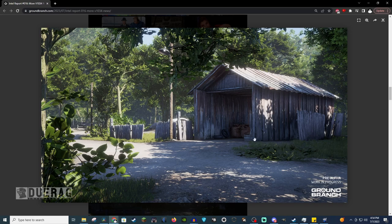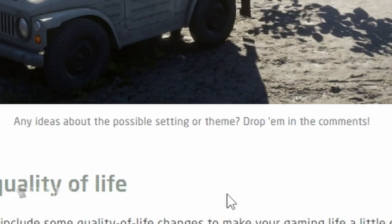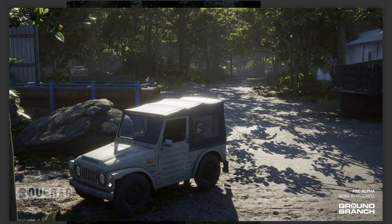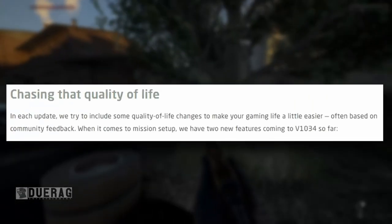This game is looking gorgeous. This kind of looks like a house that's already been featured in that big foresty map — Depot, I think it's called. Another picture here — I'm not sure, but it might be a Russian version of a jeep. Very foresty map, smaller apparently, lots of pipes, a big truck on the right. They're asking for ideas about the possible setting or theme in the comments. The vehicles look kind of foreign from American vehicles — somewhere in the woods but I can't pinpoint it.